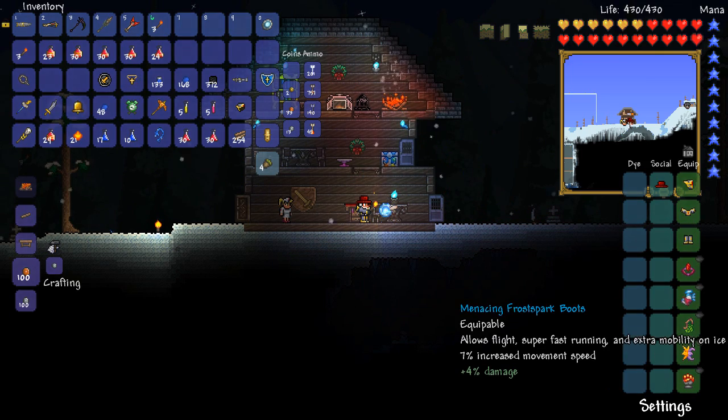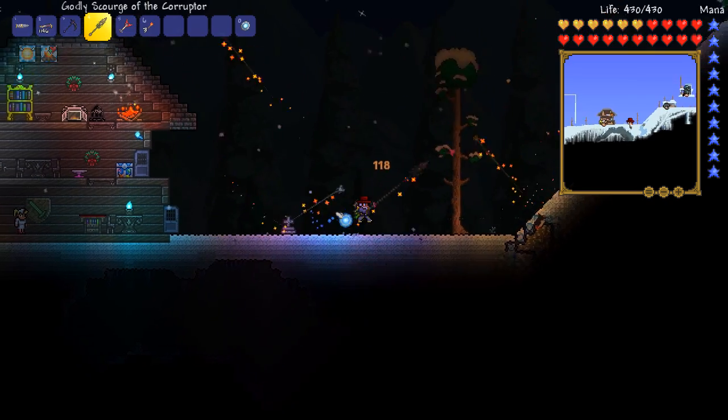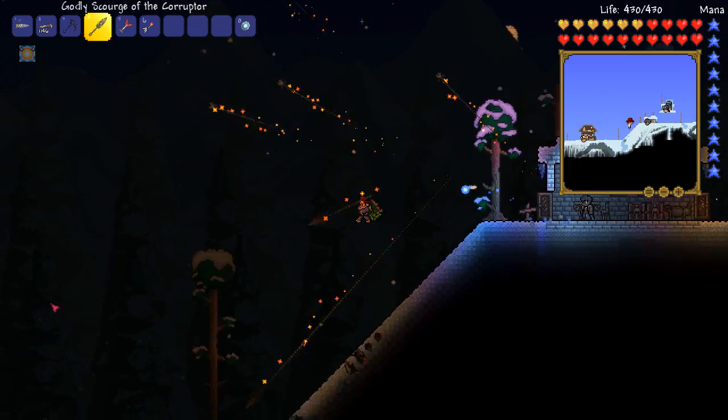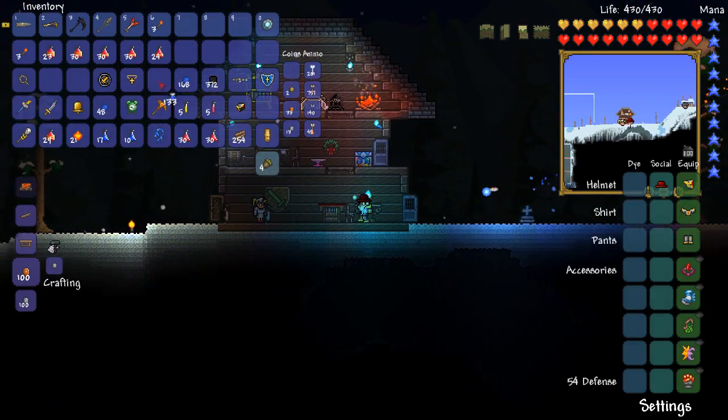I want the Frost Spark boots. There we go. That's perfect, that's what I wanted! That is so awesome, look at that! So you may be wondering, why did we get so much blue solution? Well, it all has to do with how you spawn Duke Fishron, because Duke Fishron is the god of the sea essentially.